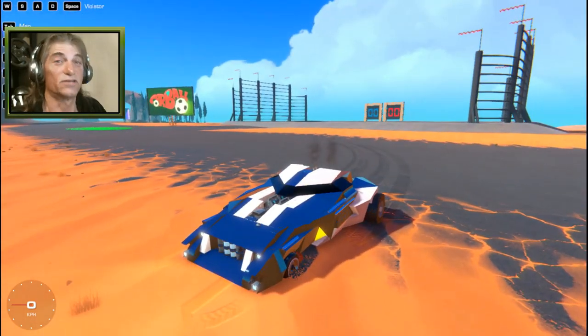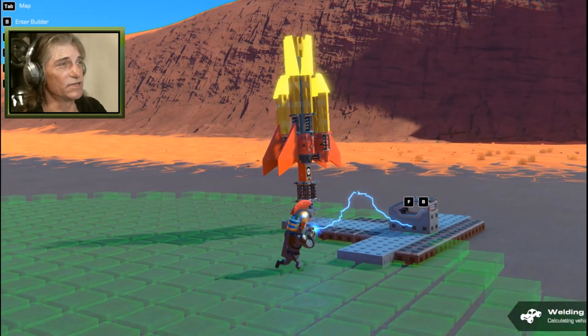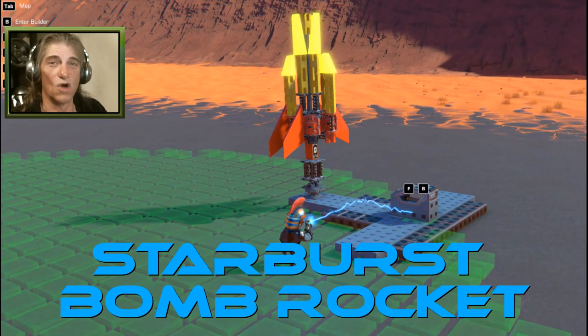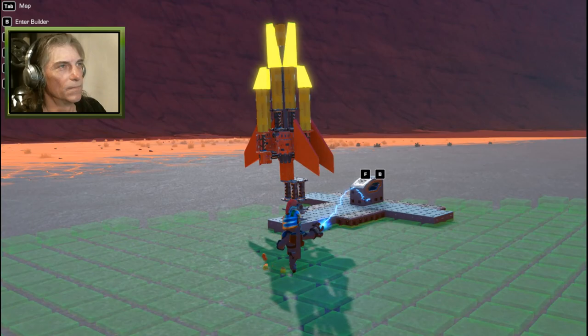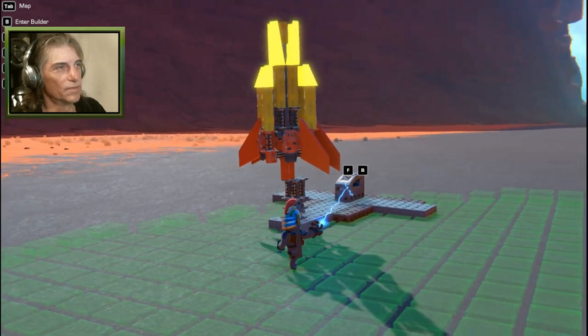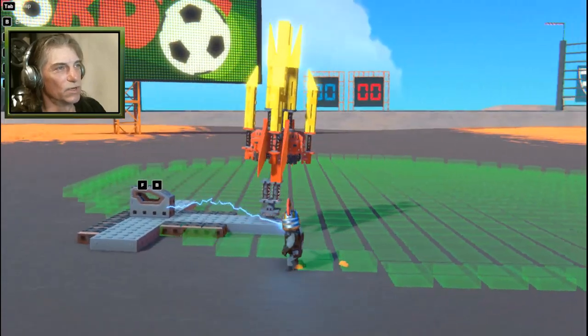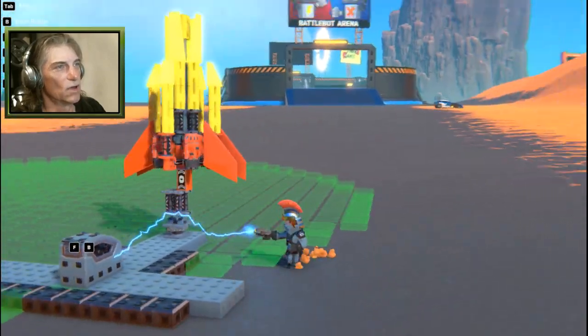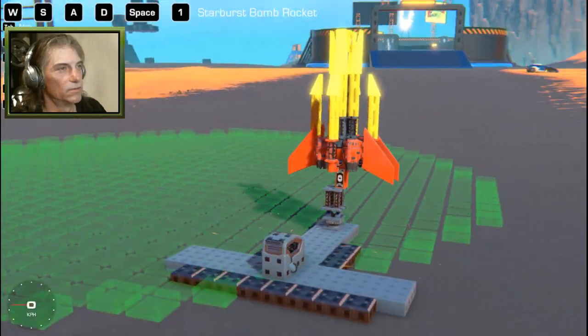But we're gonna use this as a target for our next build. The next toy we're gonna play with here is the Starburst Bomb Rocket. As we can see, it's fairly small. It has some detachable blocks with a bunch of dynamite on it, and all of those eight different sticks will all separate so that we can bomb our target over there — the Violator sitting over there.